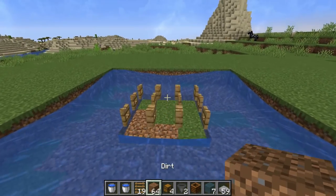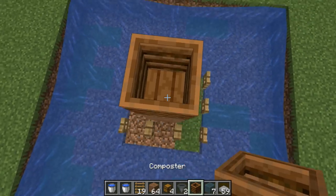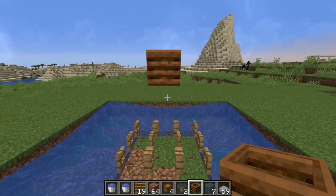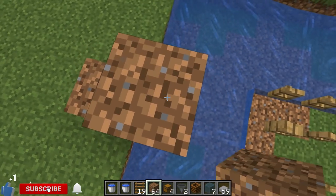Now you want to grab your temporary blocks. You want to jump up and go 1, 2, 3, and then place your composter. Then you can remove the temporary blocks.